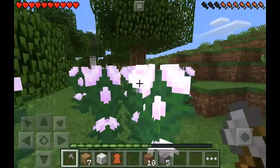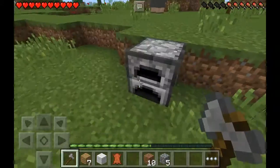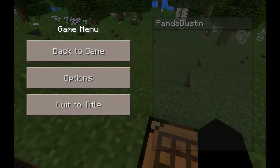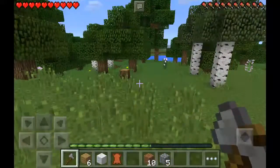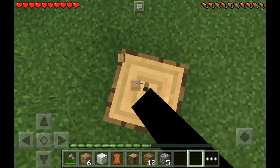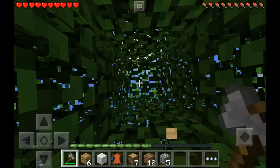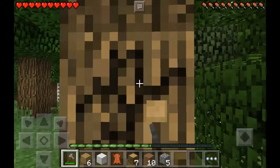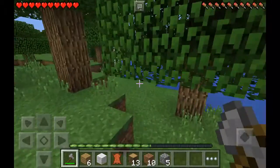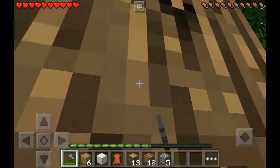We should cut down some trees, but first let's get some food. Our steak should be done. Perfect amount of hunger to eat steak. We should keep on the lookout for any more sheep, because we need to get a bed. It's not getting dark yet, but we should just get prepared. This will be the perfect place to build a house on the other side of this lake — or this little pond, really.